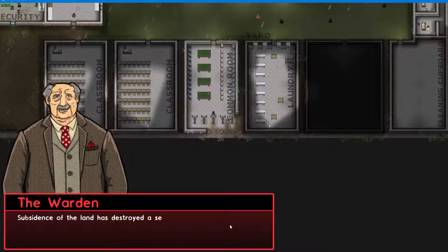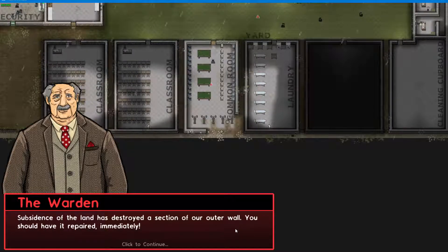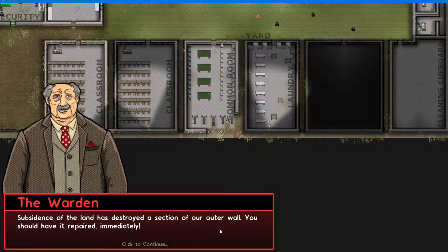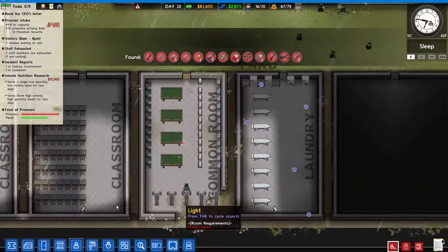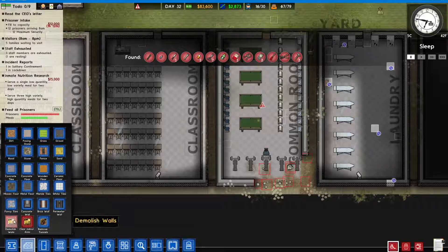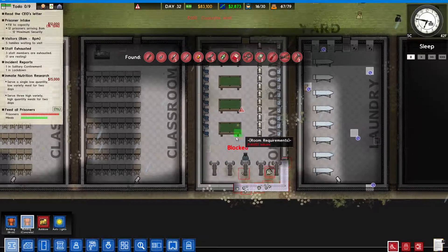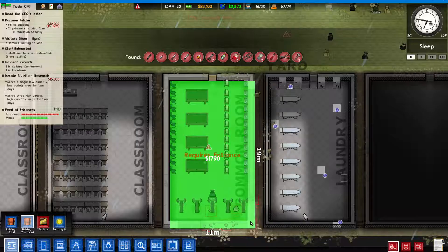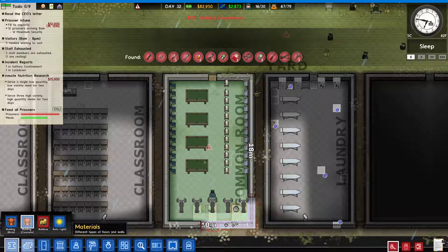Oh what the fuck - okay, it seems we have found a tunnel. Holy shit, this is like one, two, three, four, five - five prisoners have been in on this. You know what that means? That means they don't have enough freedom. Try this game - this is fucking prison, you don't get freedom.